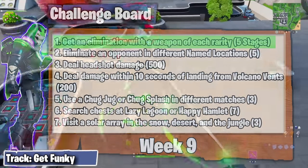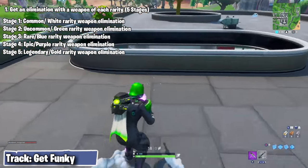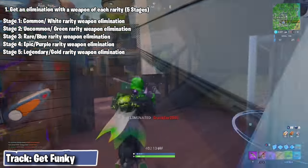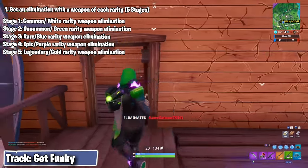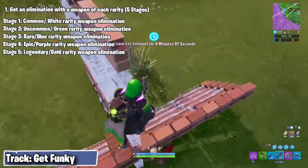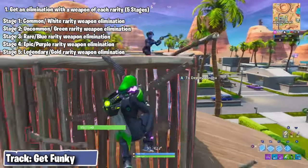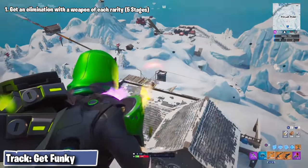Now let's get started on those week 9 challenges. The first challenge I want to talk about is the one with 5 stages, that ultimately requires you to get an elimination with a weapon from each rarity type. What's so important to keep in mind is that you cannot actually find common rarity or white weapons in team rumble. Because it's the first stage of this challenge, it's going to prevent you from progressing through the other 4 stages, which can be completed pretty easily in just 4 matches of rumble — as long as you're making sure to get an elim with a weapon of the appropriate rarity for each stage. Just remember that it's crucial you pick a game mode that actually has common or white rarity weapons to complete the first stage of this challenge.